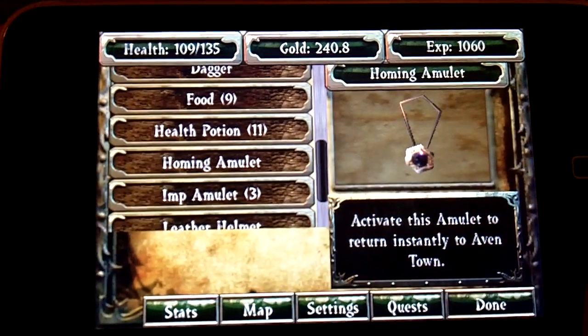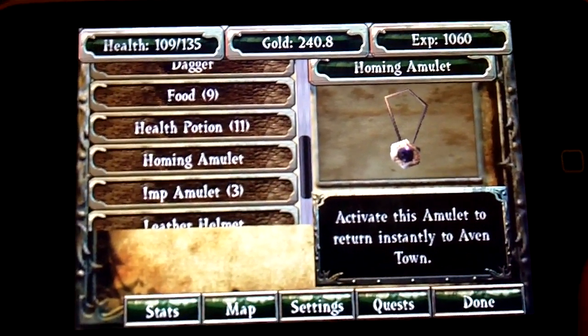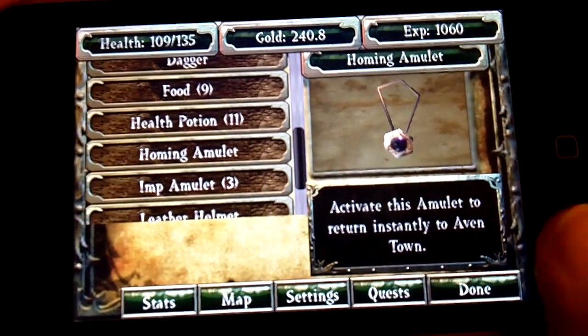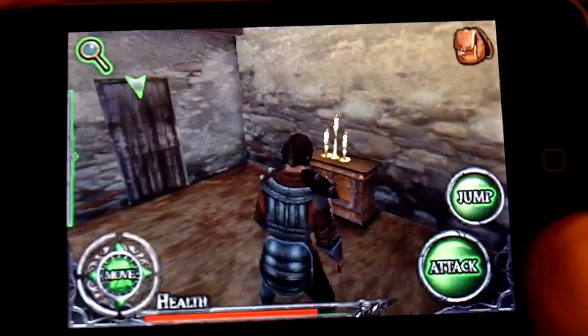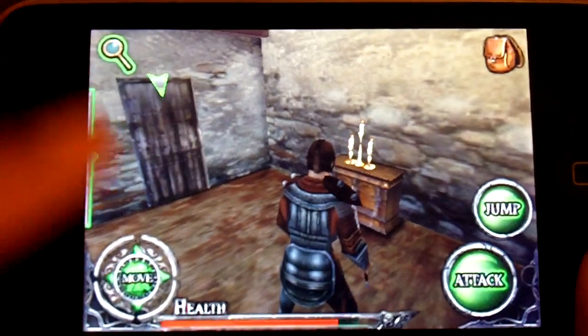I've had that happen to me. Say you're somewhere and there's a big orc, and you don't have the weapon to fight that orc — you're not prepared. So you would immediately activate the amulet and boom, you're back home. It's just a great part of the game. Also, when you click out of the game, it leaves off exactly where you left it.